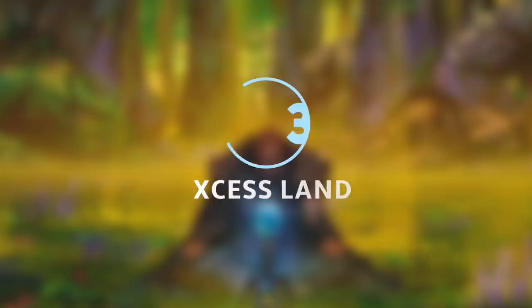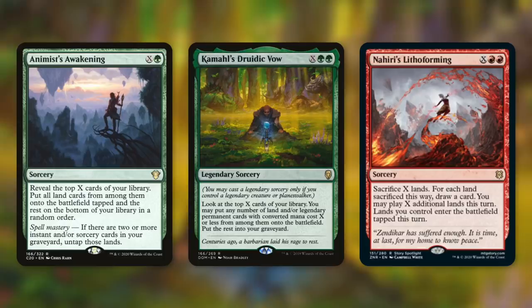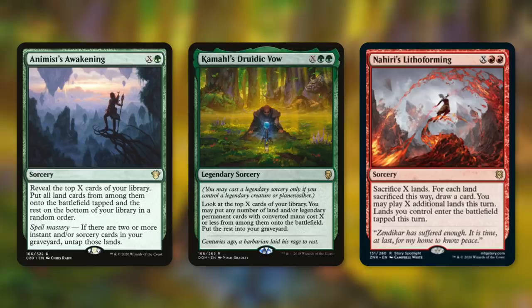Tactic number three is Excess Land, where we talk about X spells: Animist's Awakening, Kamahl's Druidic Vow, and Nahiri's Lithoforming. Both Animist's Awakening and Kamahl's Druidic Vow can get us a ton of lands off the top of our library and put them into play untapped — well, Animist's Awakening puts them in untapped if we have spell mastery, meaning two instants or sorceries in our graveyard. Nahiri's Lithoforming from Zendikar Rising makes us sacrifice X lands, and for each land sacrificed we draw a card. Then we can play X additional lands this turn. This one works great with our commander because even if we didn't draw into enough lands, we can keep playing lands off the top of our library for those additional land plays as long as they're on top. Knowing what's on top of your library is a very valuable thing.